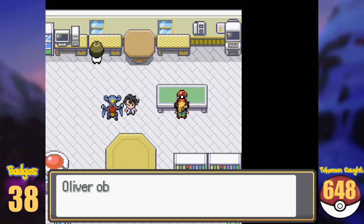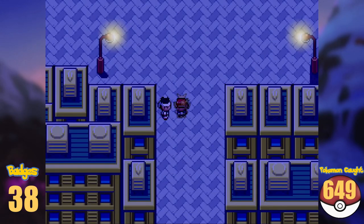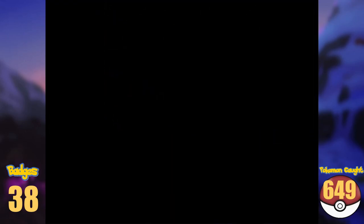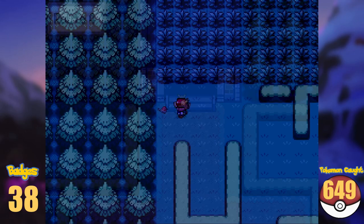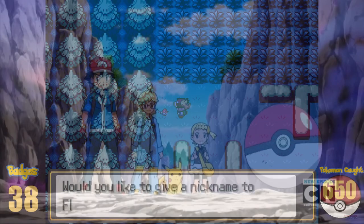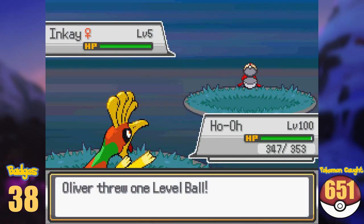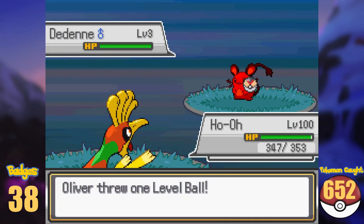Besides that, we find our second starter of the region here, Fennekin. A new exit south of the city opens up and so we enter Kalos Route 4. An iconic Fletchling wants to join our journey across the country. And after taking it with us, we also capture Inkay, Bunnelby and Dedenne here.